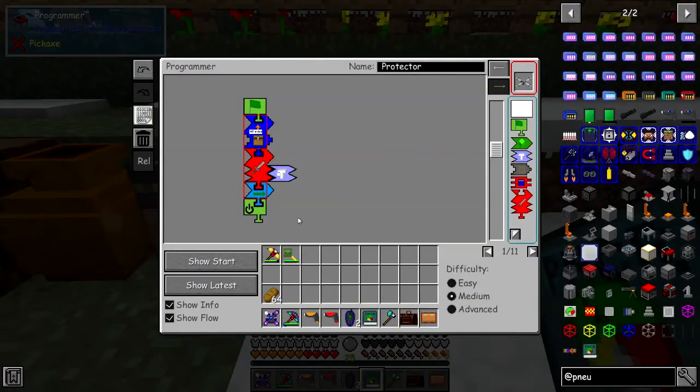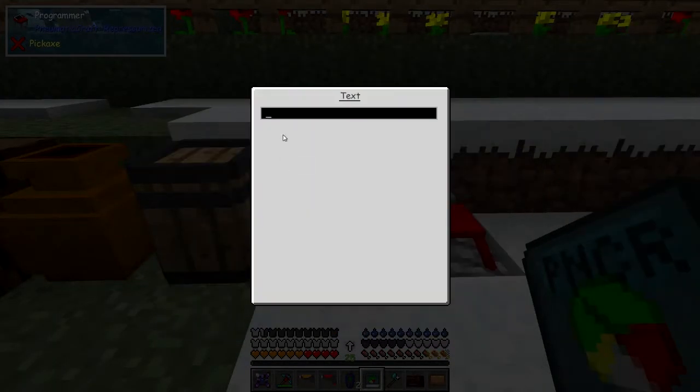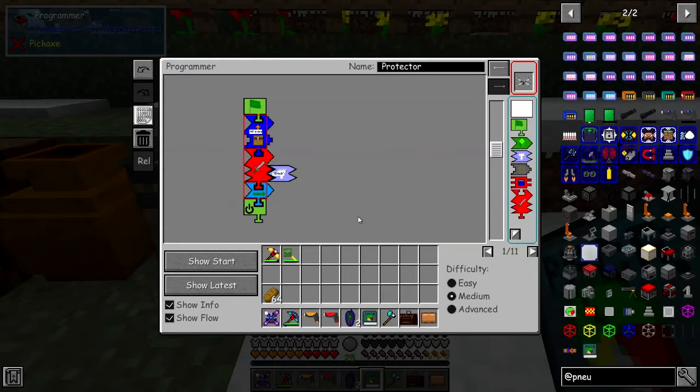So what we need to do in here is we need to give it a value. You right click and give it a value. 'At mob' is the one we need for the text here. It is documented. So then we need to specify where we want to import stuff from and where we're going to sit.